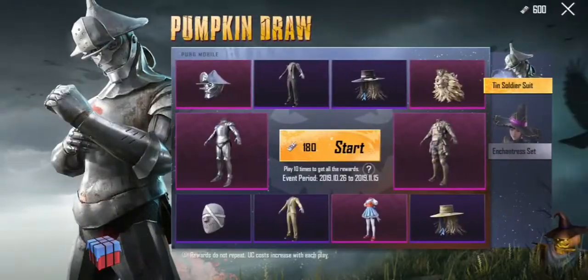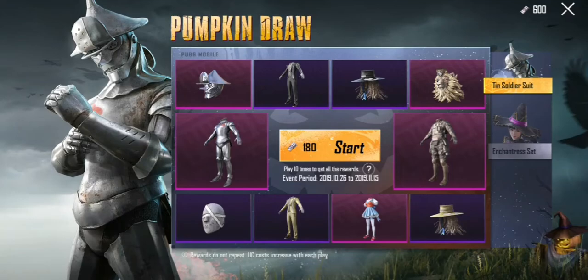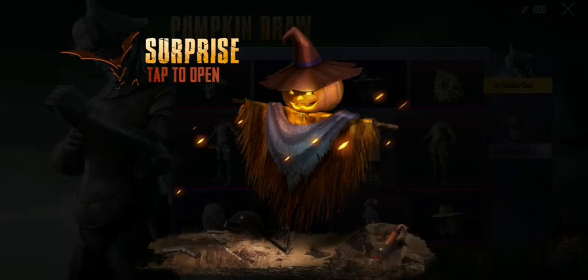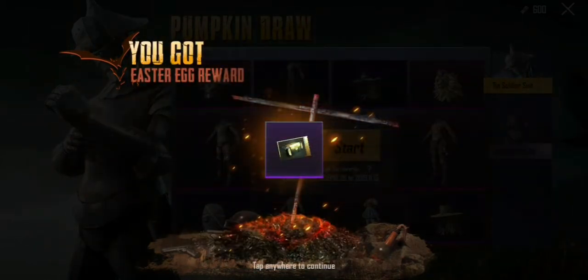Pumpkin draw just dropped — here it is. I'm going to show you a trick. You have to click on this airdrop here and you get this treasure voucher for 30 UC, which you can use towards this pumpkin draw. And also, you see that scapegoat there? You tap that and you get a premium voucher.